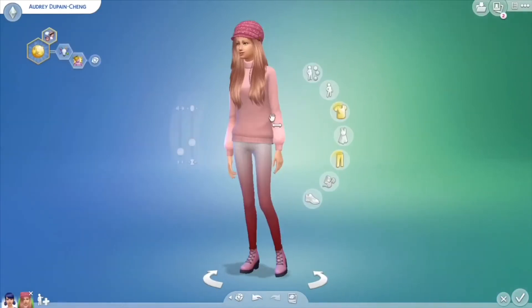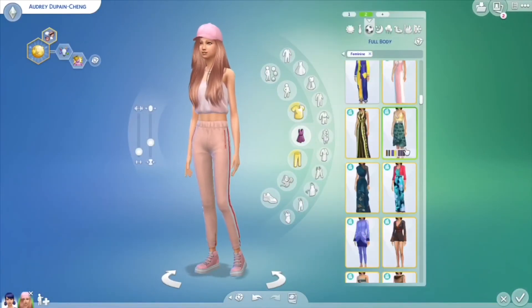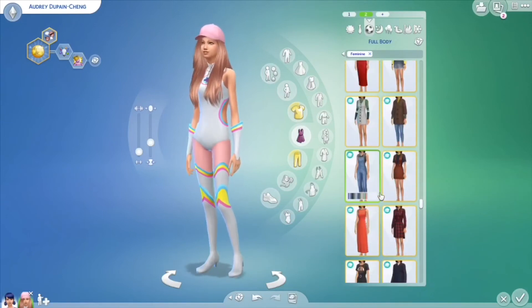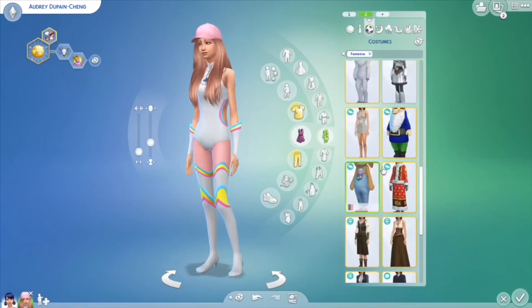For her traits, I chose creativity and self-absorbed. Creativity obviously because her mom is a fashion designer, and self-absorbed because she's been in the spotlight a lot since she was born.